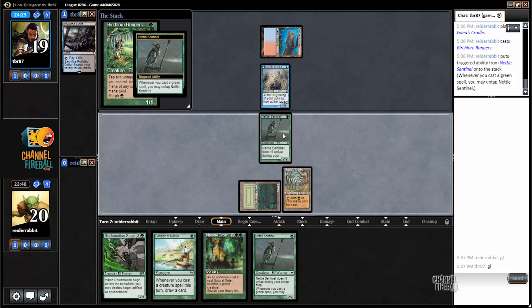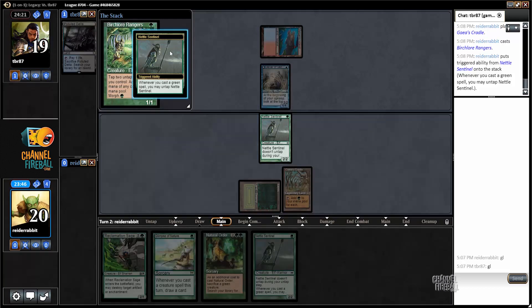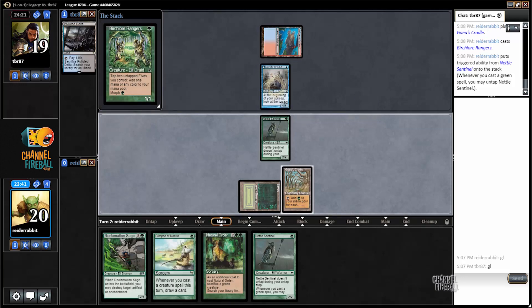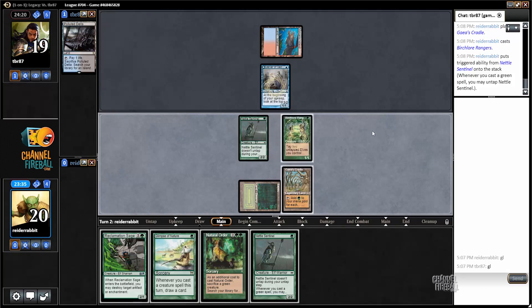Now if this resolves, I can tap the Cradle for two mana and play Glimpse of Nature, then tap these two for a second mana and play Nettle Sentinel, floating one. But if I brick on my Glimpse draw — like if I just draw a land — that actually doesn't go that well for me.